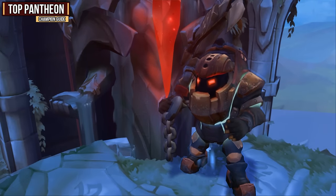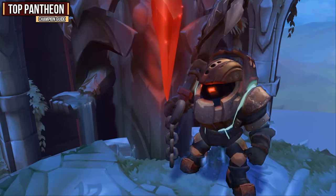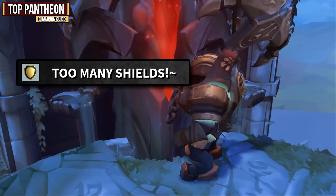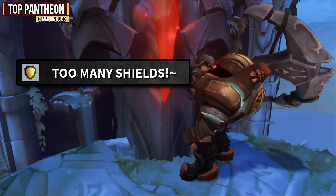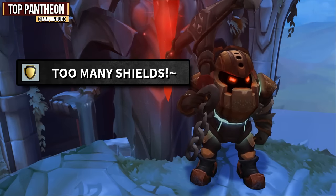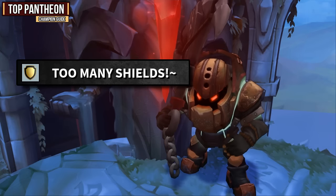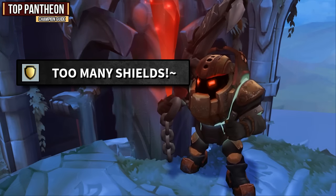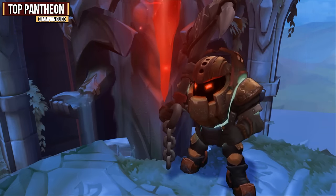For the last hard matchup, we have Nautilus. Not only is he incredibly tanky, but you're not even going to be able to make it through his shields. He will be going for Courage of the Colossus, which is really easy to proc on him, but he also has Titan's Wrath, which is another shield he can gain whenever he wants, so good luck getting through his shields. But when you do, he's going to have a ton of armor and you're going to do no damage anyway. Against Nautilus, you're going to have to go for armor penetration yet again and try to snowball off him before he's unkillable.